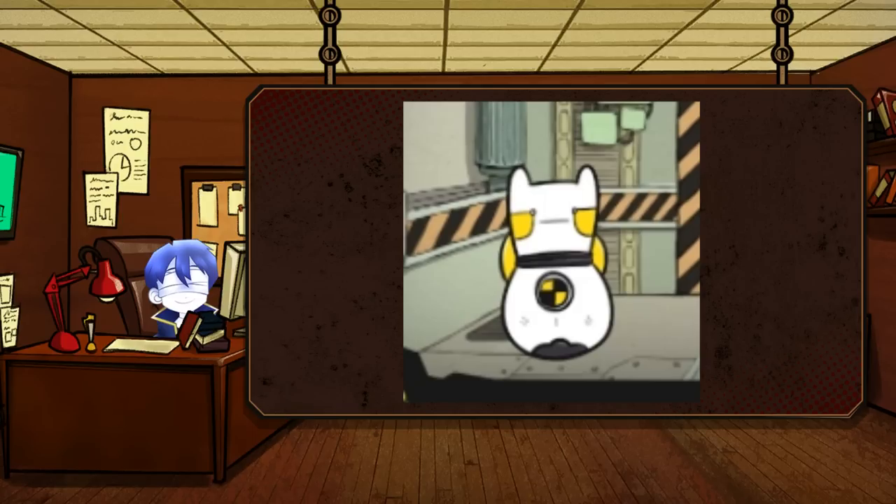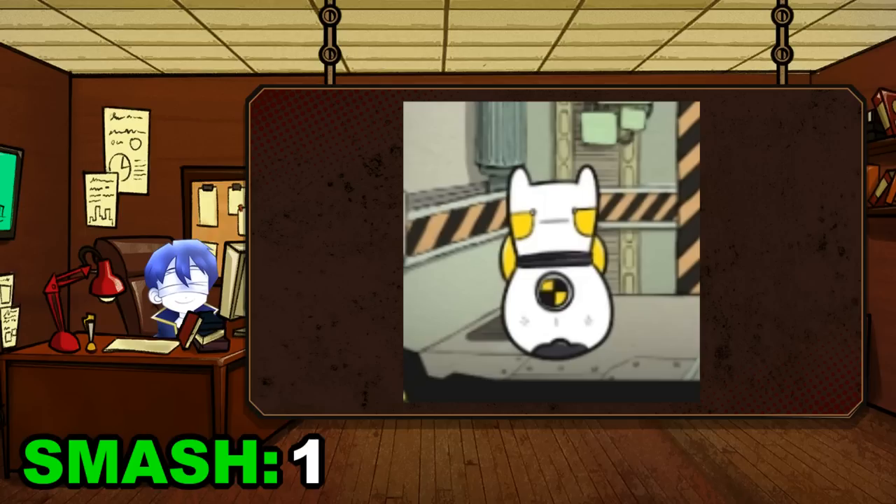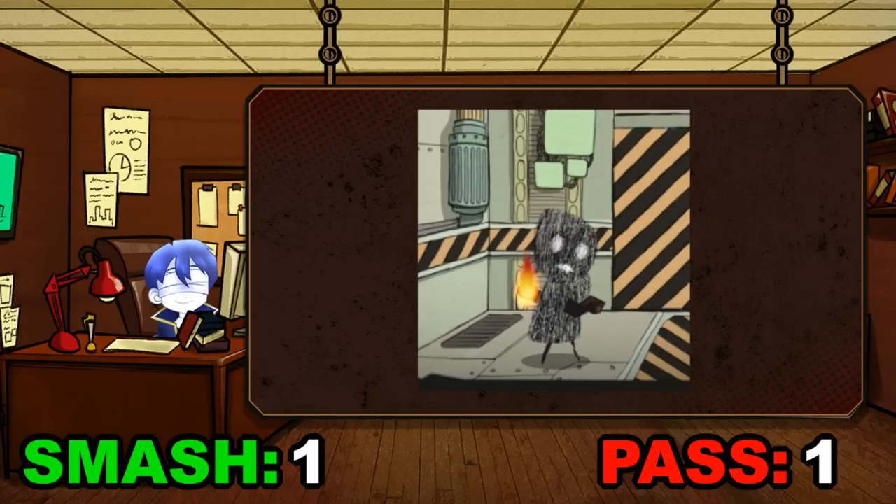Starting simple with the very first abnormality in Lobcorp: the standard training dummy. I mean, I'm sure you could find a way, or you could probably make one if you're that desperate, but we'll give it a smash. Good strong start. Second abnormality, we're already at our first pass.